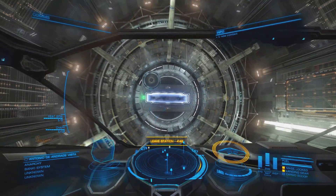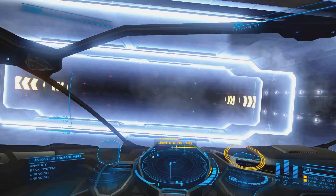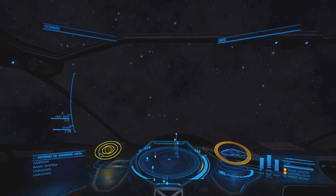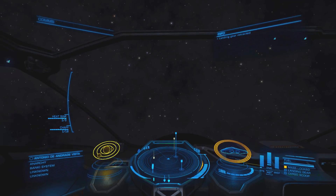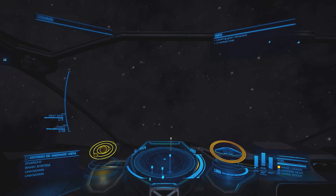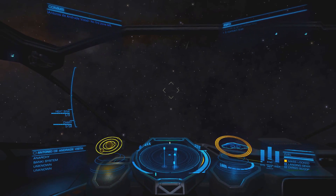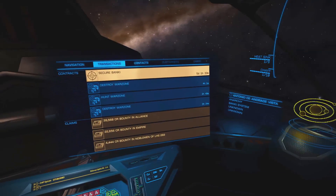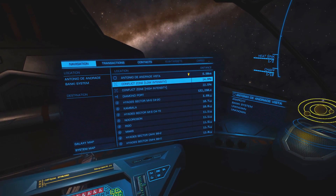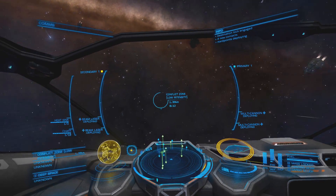Now some of you might not know - in the recent patch they've also edited the amount of credits from combat bonds. Last time I believe it was 3,000 per kill, but now it scales compared to what ship you actually destroy. Smaller ships are worth less and larger ships are worth more. The Anaconda is actually worth 18,000 credits, so quite a bit of money can be made from that. Okay, so I've made it into the conflict zone.